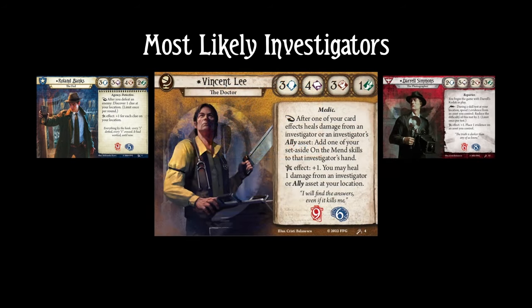Next is Vincent Lee. He can take all the cards we talked about, and he's already interested in Bizarre Diagnosis in order to heal damage. He doesn't have any other particularly interesting synergy with dropping clues, but you might want to give it a try.